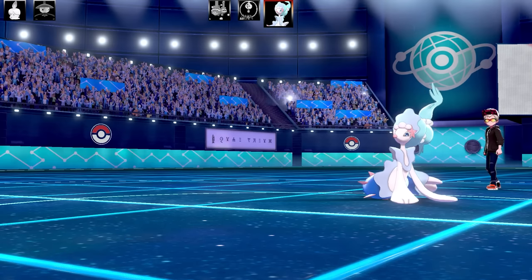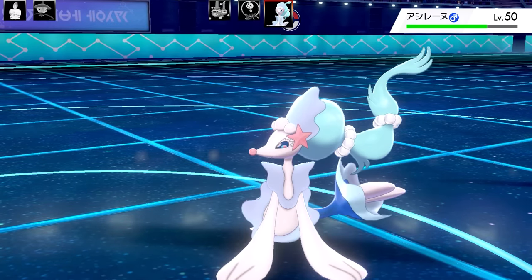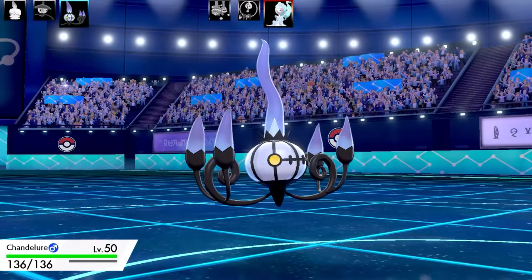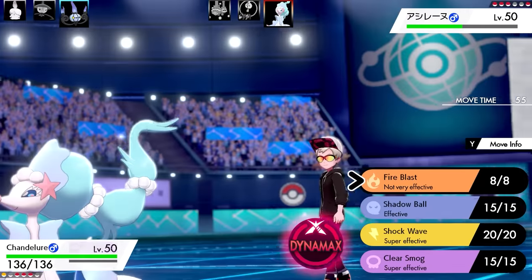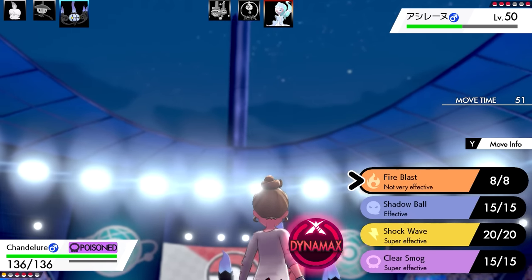Primarina has got Liquid Voice Hyper Voice, so it's got half its health down which is good. I'm thinking I can bring one of my other Pokémon in to try and take it out. We're going to go into Chandelure now - I'm going to be poisoned again. This was the best set on my team: Fire Blast, Shadow Ball, Shockwave, and Clear Smog.